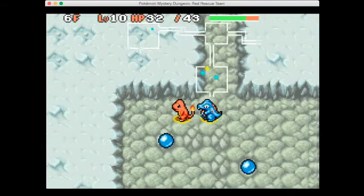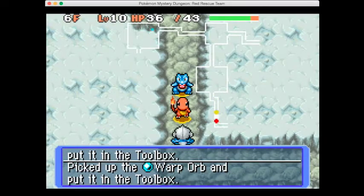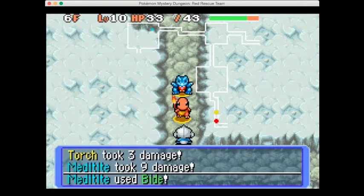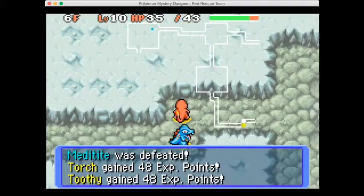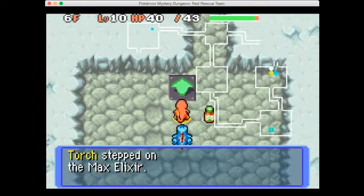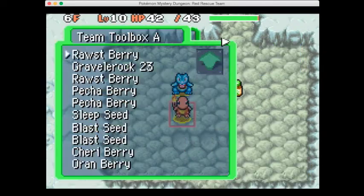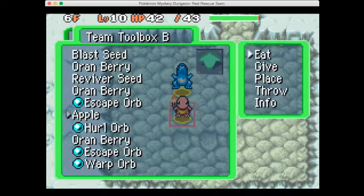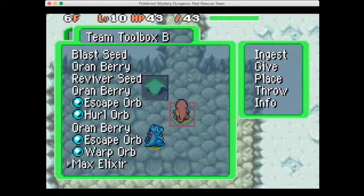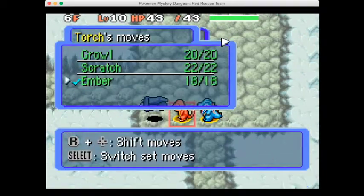There's an Escape Orb and Warp Orb here with no idea what either does. As you go through the dungeon the wild Pokemon start to get higher level. Max Elixir - I just want to see if we can use it. Let's eat an apple, take the Max Elixir and use it - there we go, that's what it's called. We can use an Ember on this Fleddum then because it will be super effective, gaining experience and taking it out. Oh and a gummy - white gummy.